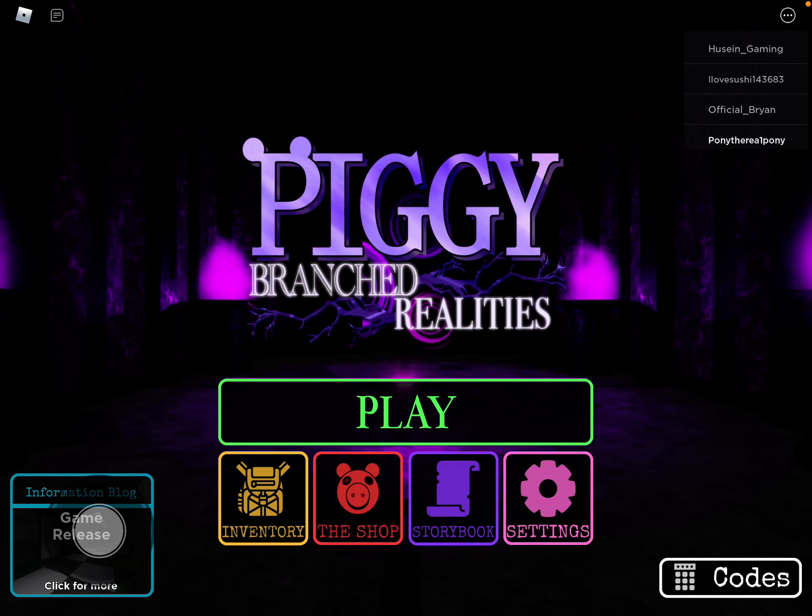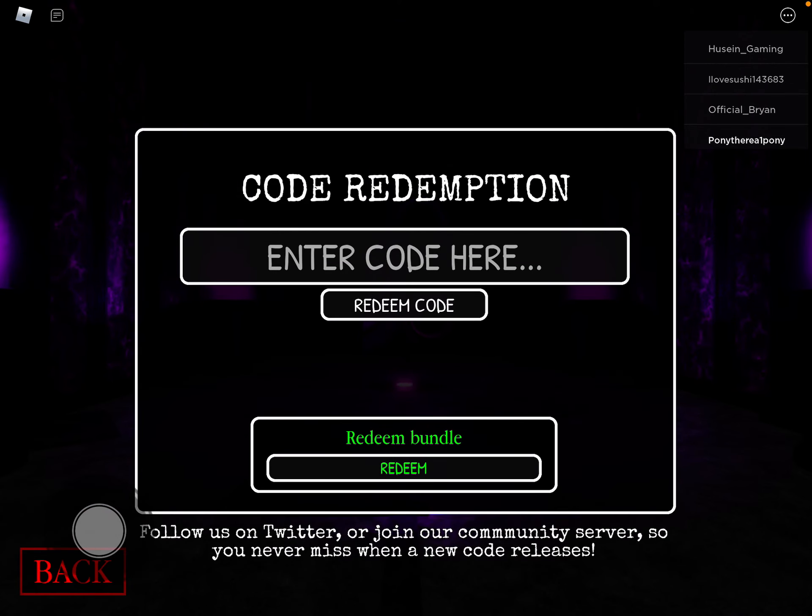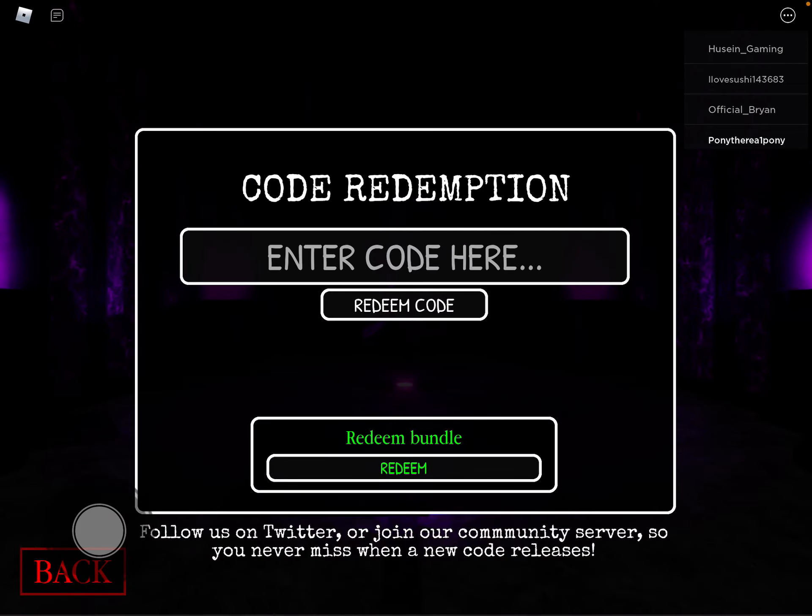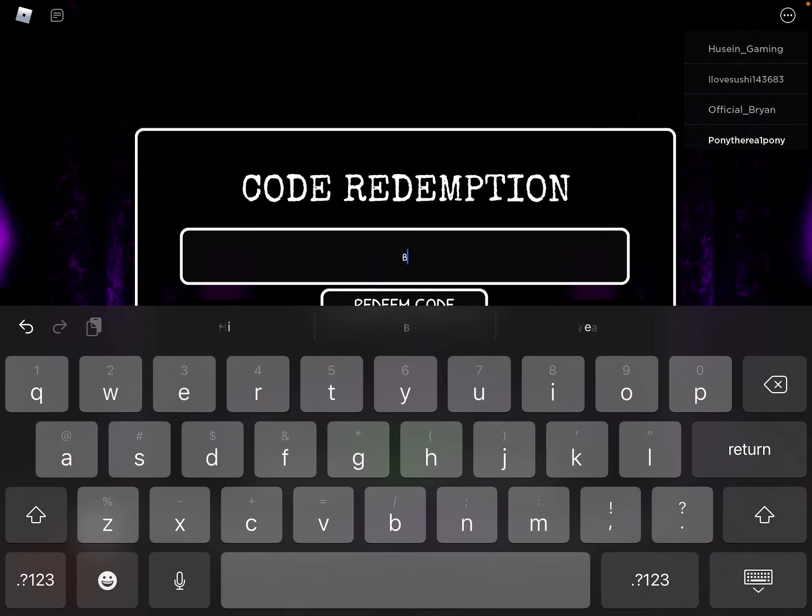Welcome back to another video, and today I'm going to show you how to get budgie but blue. Just simply type in the code budgie but blue.